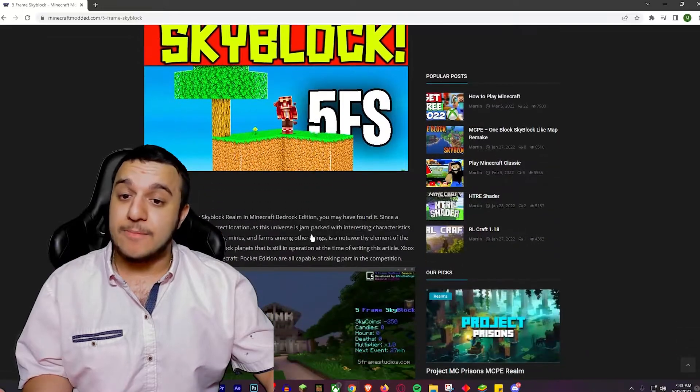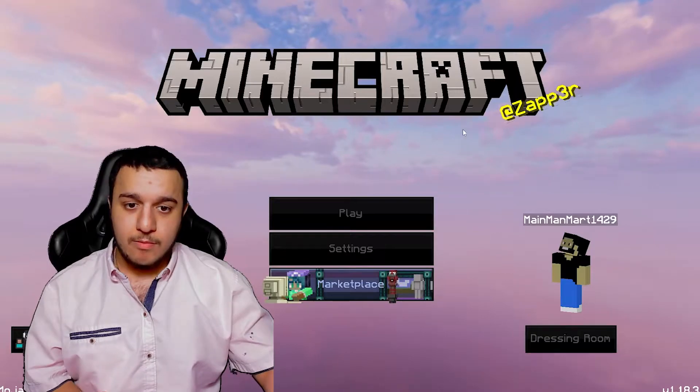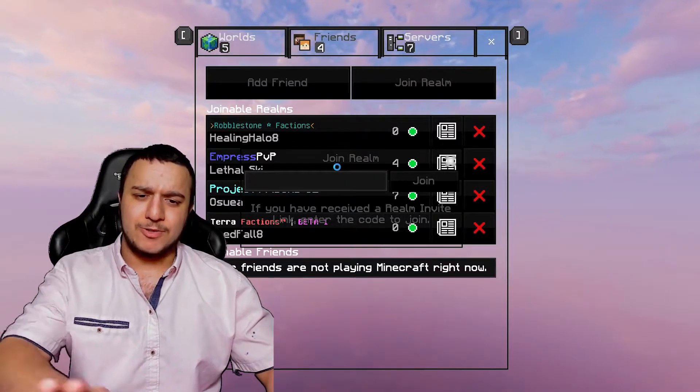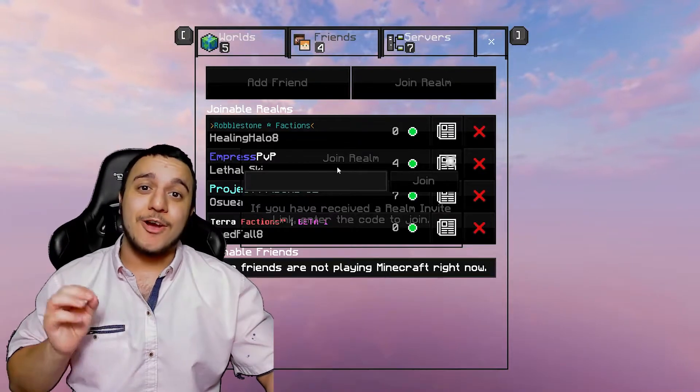So we're going to want to click on Fireframe Skyblock — this is actually a fun realm. If you want to join a realm on Minecraft with the realm code, what you can do is go to Play, then go to Friends, and right here you'll see Join Realm. You just type in the invite code — mine looks weird because I have a texture pack — but you just type in the invite code and hit Join.